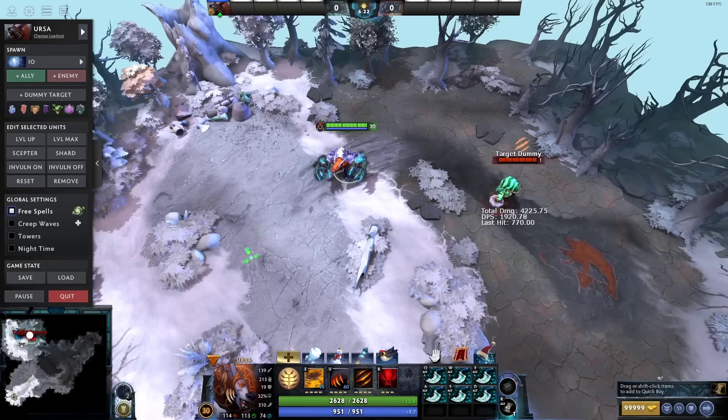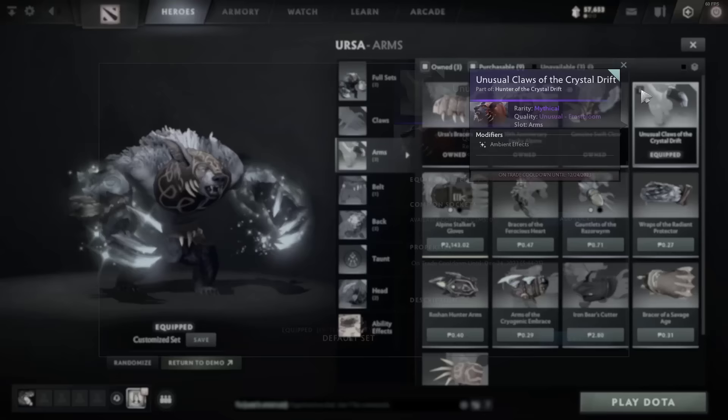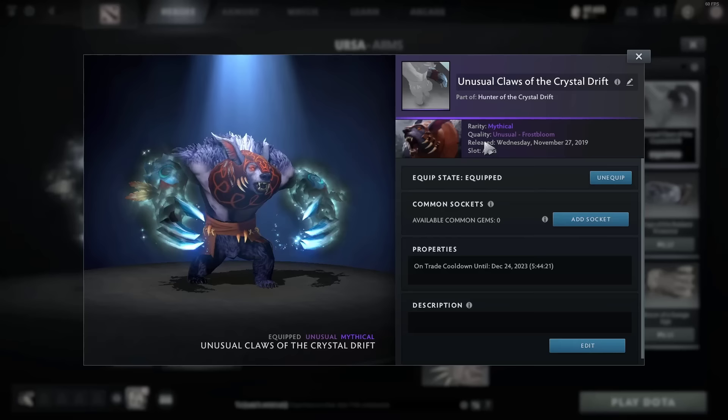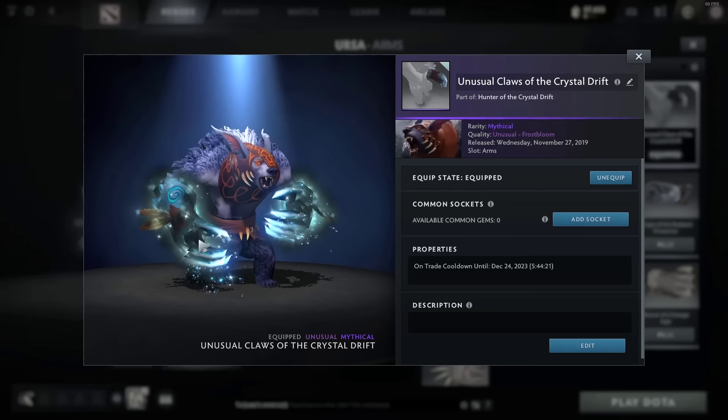I won't forget about this because people have been commenting: can you change the color? I'll show you why you can't change the color or the effect of this item. If you click the item, there is no such thing as a gem. This is not a courier that is unusual, and this is not Terrorblade changing colors or anything like that. This is just the quality with unusual Frostblim. You cannot replace this with a gem. You cannot replace the color. You cannot replace the effect. Once you get the unusual Frostblim on this item or any item, you cannot change the unusual effect. It is what it is.